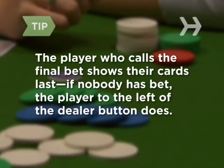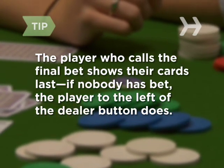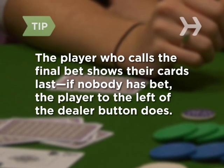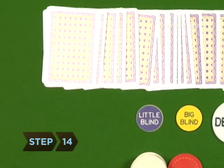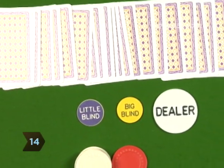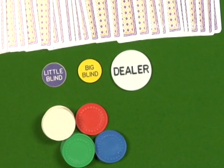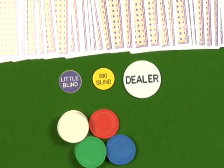In the showdown, the last player to call the bet shows their cards last. If nobody has bet, it's the person to the left of the dealer's button. Step fourteen: when a hand has been played to completion, the dealer, small blind, and big blind buttons rotate clockwise one player to begin the next hand.